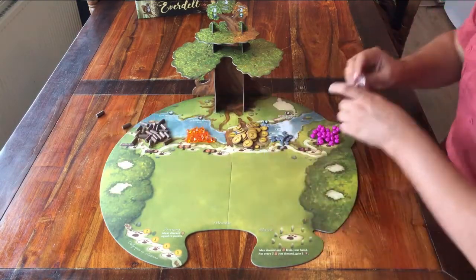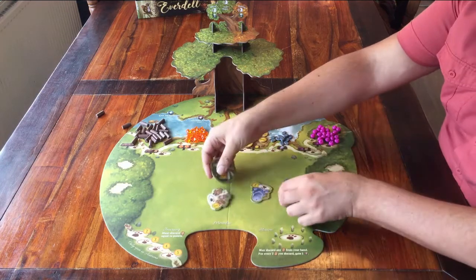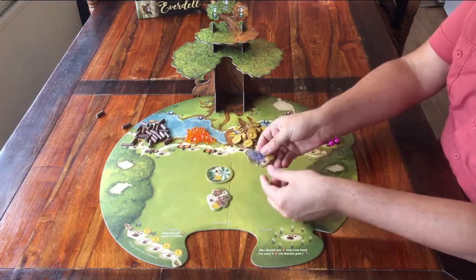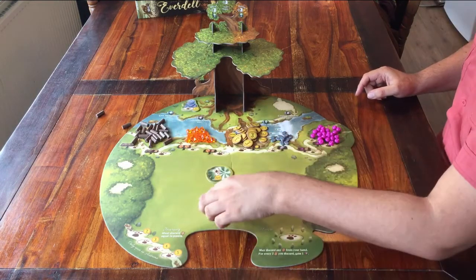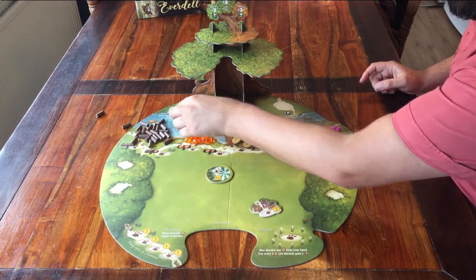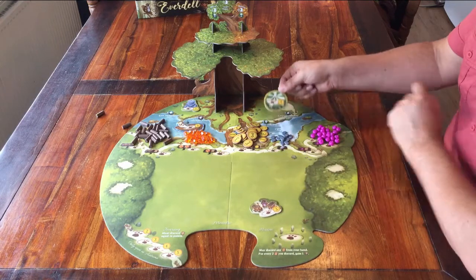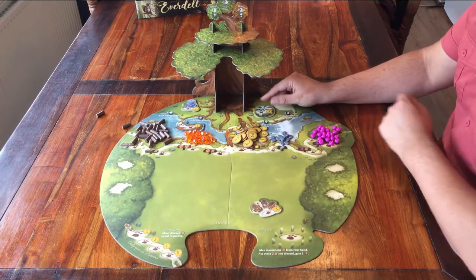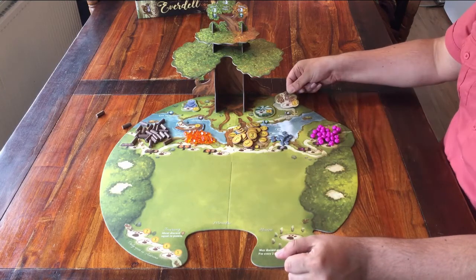You also have these four boards — the basic event tiles. The one with the statue can go all the way to the left, here. Then this boat can go on the water, like this. Then on the other side of the tree you can place this tent. And all the way on the right, you can place these caravans.